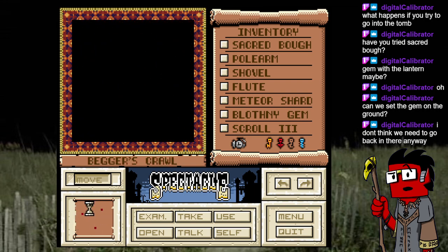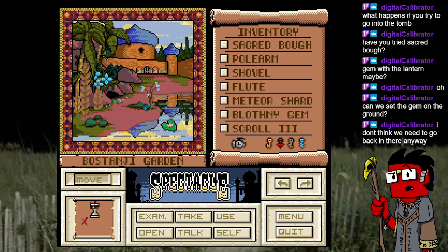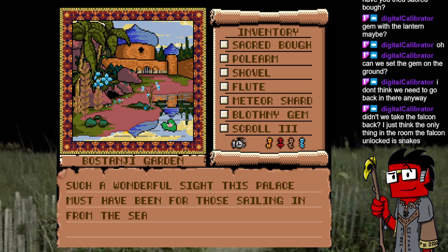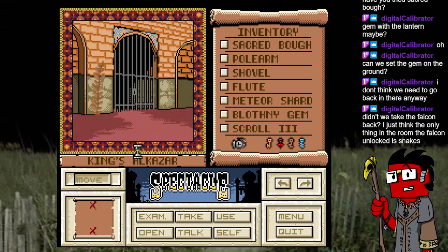Somebody's gonna watch this video who's seen or played this game and they're just screaming at us right now — 'What, you fools, it's right there!' The falcon just unlocks the snakes. I put it back to check again. This is such a dead end without whatever key is necessary.